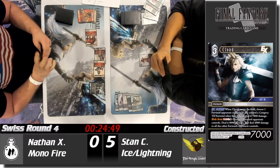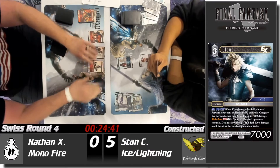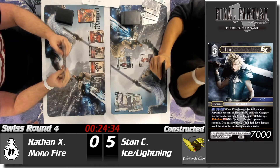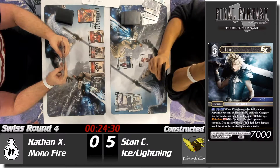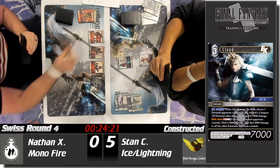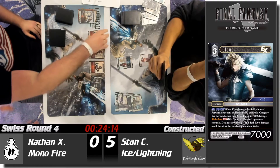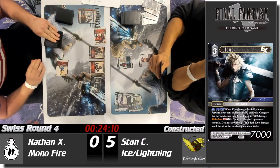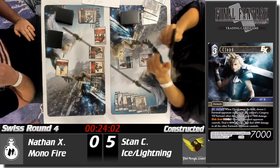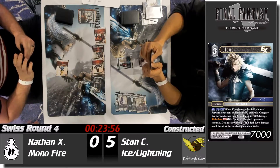Stan cracks his Devout into a Genesis, dulling and freezing the Cloud to stave off some damage. He's looking at lethal on the board as it stands. If Nathan has any type of burn at all, he can just swing in and win right now. Nathan pushes with BB — the backup BB steals some damage. It looks like it's lethal on the board. Sheila comes in, buying Stan one turn.